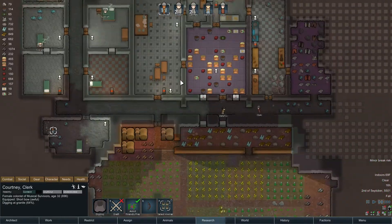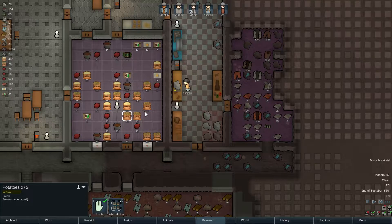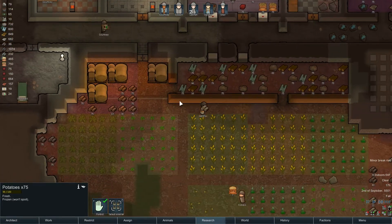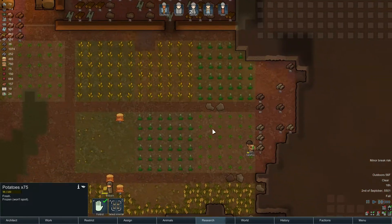So we might get by without hydroponics. A solar flare would be really bad because all of our food would spoil — that would be unfortunate. But it's about to be winter, so that's okay I guess. I don't know why they don't put the blocks over here — I think they're organizing them.